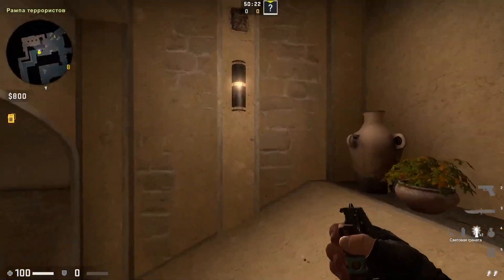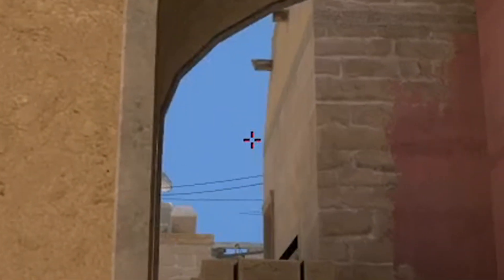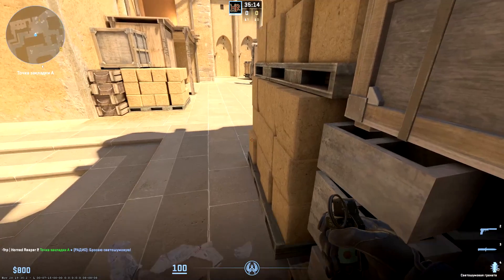Flash while walking — works since CS:GO. Stand opposite this lamp and throw a little to the left from that edge of the duck strip on wall. Nice instant flash from Tetris to under palace.